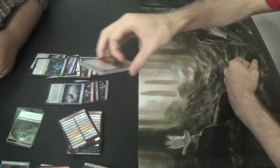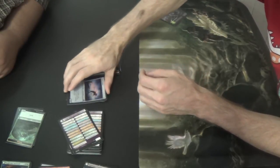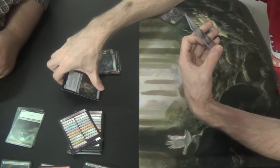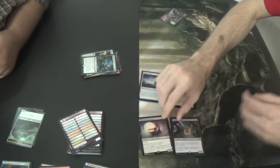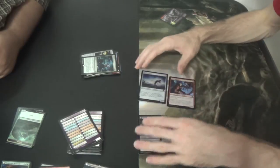So these are what we ended up getting. The rares are: Eldritch Evolution, Soul Separator, Oath of Liliana, Mausoleum Wanderer times two, Distended Mindbender, Thalia's Lancers, Selfless Spirit, Nahiri's Wrath, Collective Effort, Stitcher's Graft. And Voldaren Pariah — doesn't that actually see some play in the Madness decks? Yeah, and in the zombie decks too — make them sacrifice trade creatures.